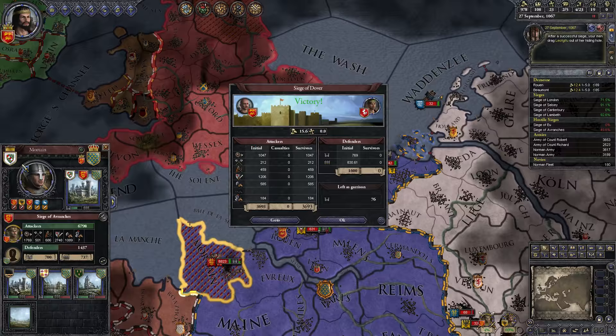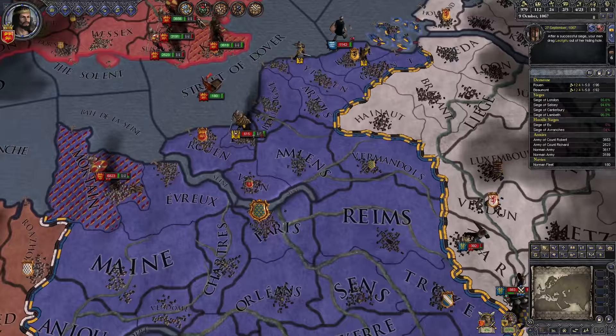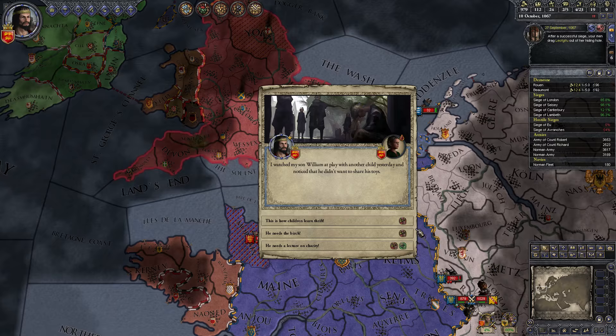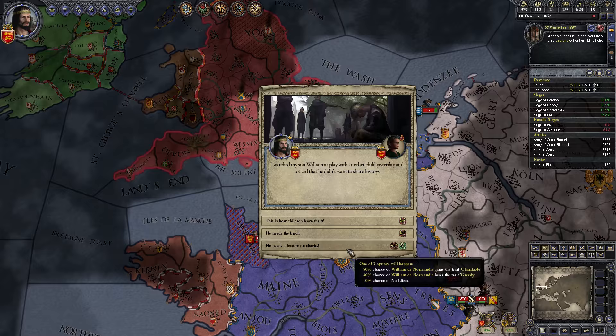We actually have two baronies there. Alright, goes Dover. 12% — so we're up to... France is apparently beating the Holy Roman Empire. I watched my son William play with another child yesterday — I noticed that he didn't want to share his toys. Greedy? Extra tax, less diplomacy. Charitable you get heaps better stuff. Alright, he needs a lesson on charity — he's getting the charitable trait.